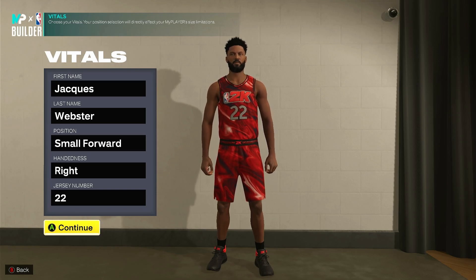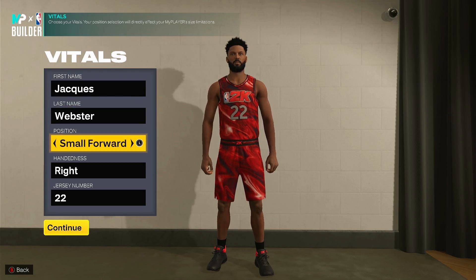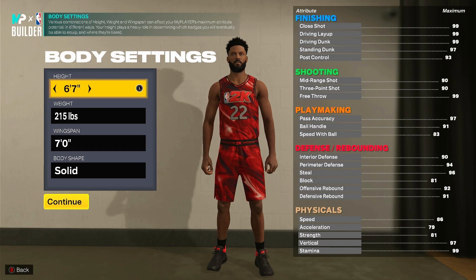What's up everyone, welcome to this video. I'm going to show you guys how to make the best lockdown build in the game. I'm going to go with small forward for this one — I might make a lockdown power forward and a rim protector later down the road, but for now I'm just going to show the small forward.